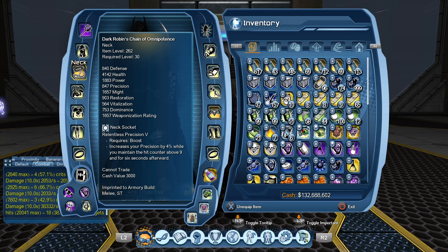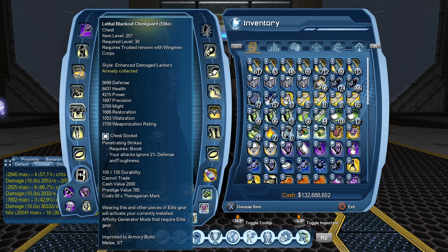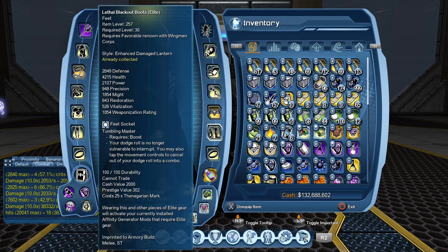Your Neck — run Outless Precision 5. Back mod: Berserker, nothing else that's good in there. Chest: Penetrating Strikes. Legs: who cares. Hand mod: max damage. Feet: Tumbling Master — get that extra roll in.